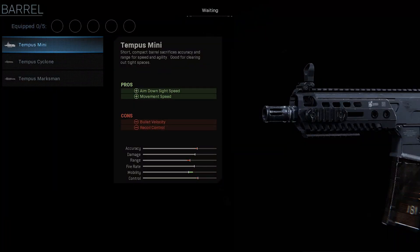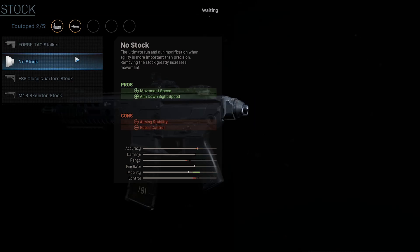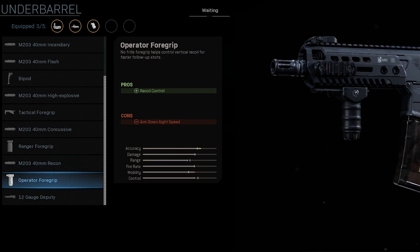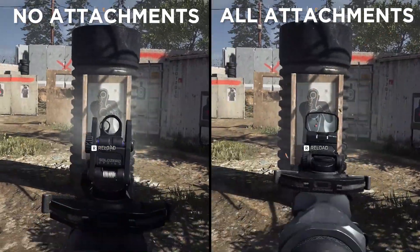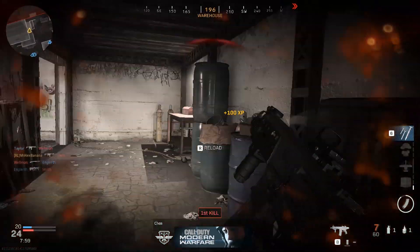The Tempest Mini for your barrel, the GI Mini Reflex for your optic, no stock, the stippled grip tape for your rear grip, and the operator foregrip as your underbarrel. The lack of stock makes this class act like a submachine gun in terms of outright mobility. Combine it with a little bit of recoil control and you're on to a winner.